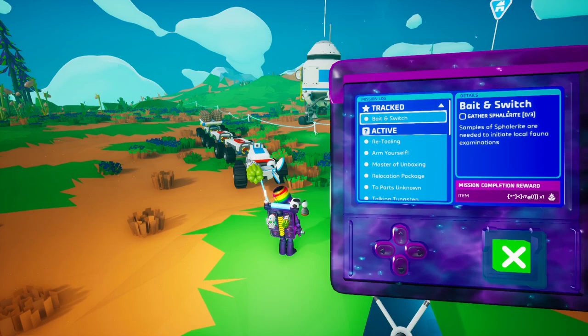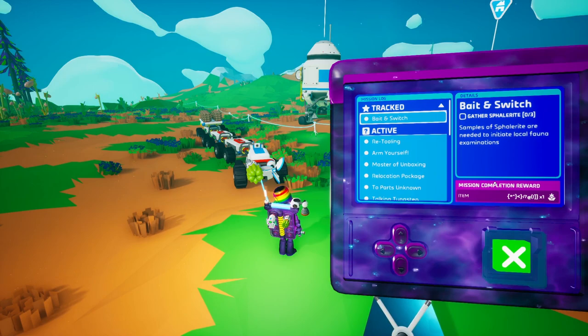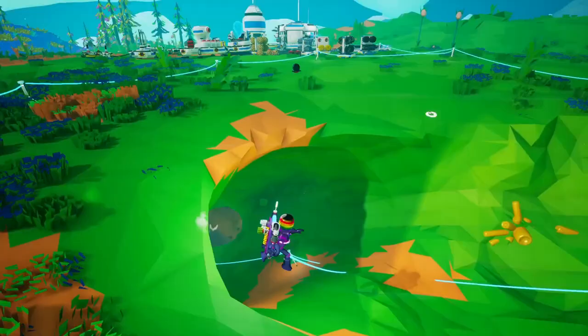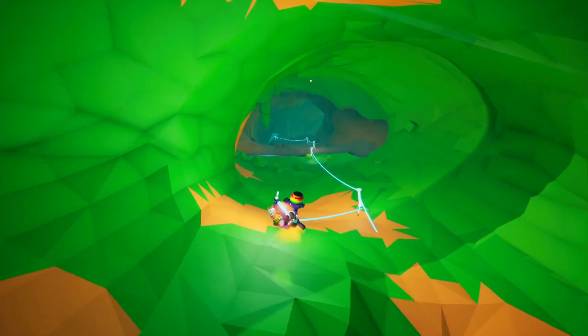Let's have a look at this early mission that's unlocked after about an hour of playing and doing the training missions. It's called 'Bait and Switch' - samples of Svalerite are needed to initiate local fauna examinations. So we need Svalerite.